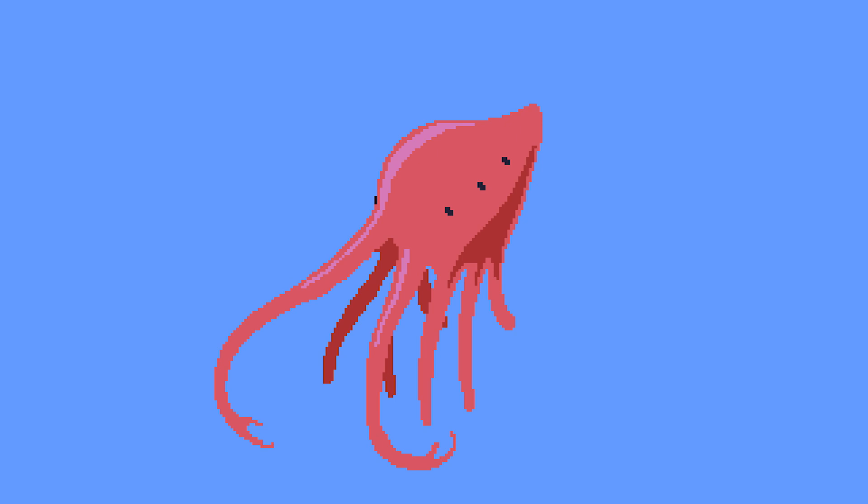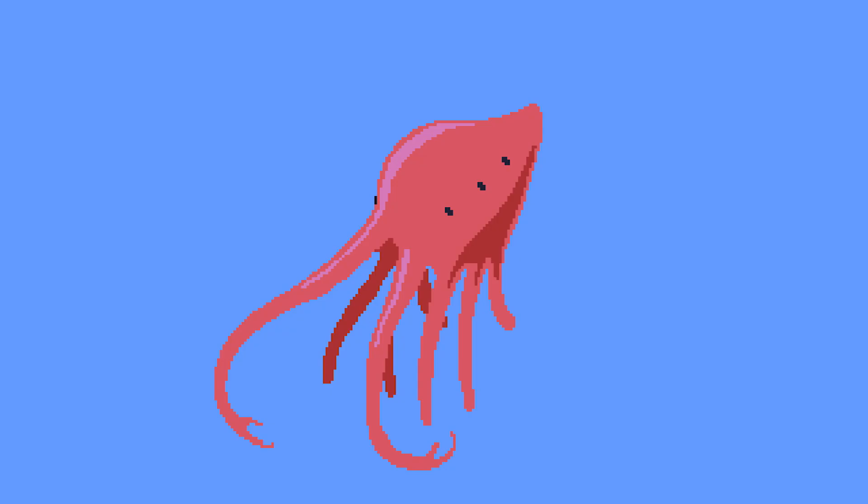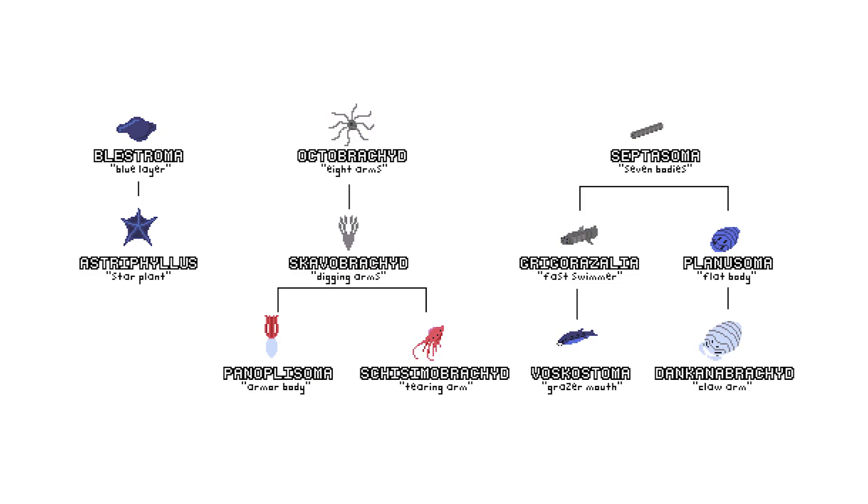The creature will reproduce by exchanging gametes from its mouth with a mate. The female will hold onto the gametes in a specialized organ connected to its mouth hole but separate from its stomach. When it is time for the young to be born, the mother will die, leaving a first meal for its offspring. Females will grow larger faster, but because males live longer, the maximum size of 20 centimeters will be the same for both. Females will live as long as one year, and males will live on average three years. This creature will be known as Skizimabrachid, for its tearing arms.